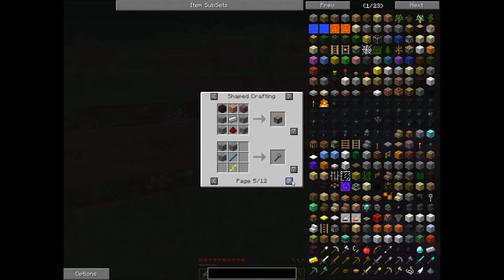Make a stone pickaxe using rods. Stone axe, piston, hoe, shovel, blah blah blah. Mossy cobblestone. Stone rod. What was that? Fruit press — interesting. I might get on that.